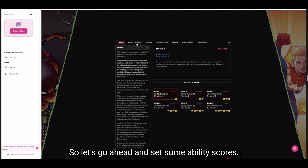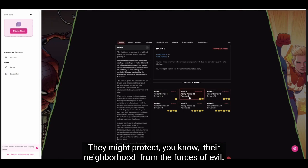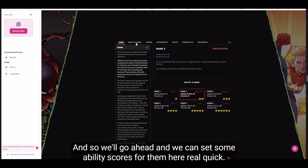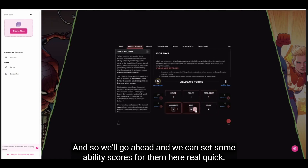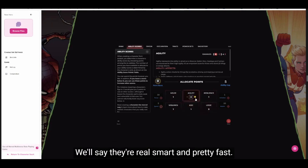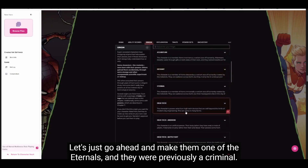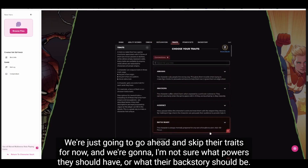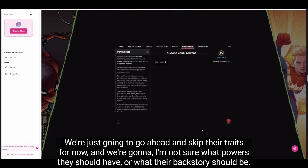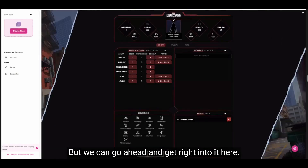Let's go ahead and set some ability scores. We're going to have a rank two hero — someone who is a little bit established, who might protect their neighborhood from the forces of evil. We'll set some ability scores — they're real smart and pretty fast. We've got the option for their origin — let's make them one of the Eternals, and they were previously a criminal. We're going to skip their traits for now, and I'm not sure what powers or backstory they should have, but we can get right into it.